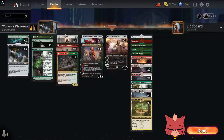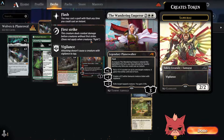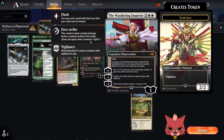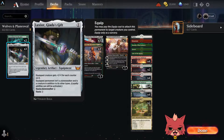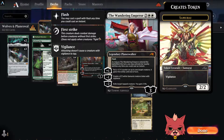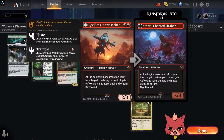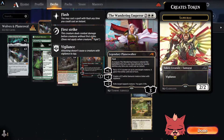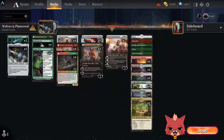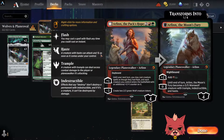Our top end is all planeswalkers and it is very spicy. We have three Wandering Emperors — obviously powerful. That first ability puts a counter on something and it gains first strike until end of turn, which already works with Giada's Gift. Imagine equipping Giada's Gift to the Wandering Emperor and then giving it a plus one plus one counter — that's a pretty chunky creature you could be swinging in with. If it's nighttime with Storm Charged Slasher you give that trample too.